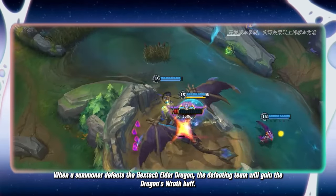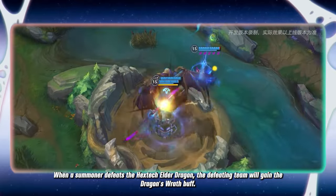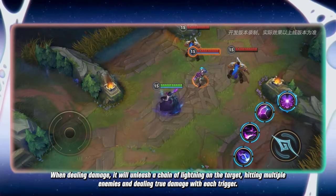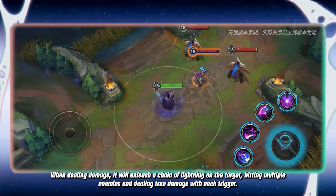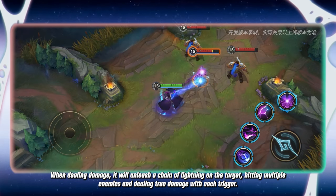When a summoner defeats the Hextech Elder Dragon, the defeating team will gain the Dragon's Wrath buff. When dealing damage, it will unleash a chain of lightning on the target, hitting multiple enemies and dealing true damage with each trigger.